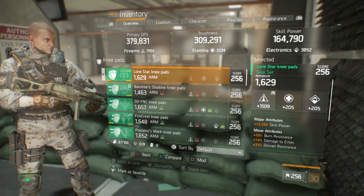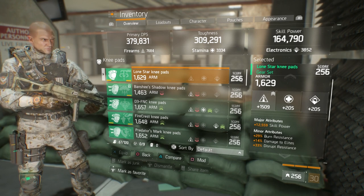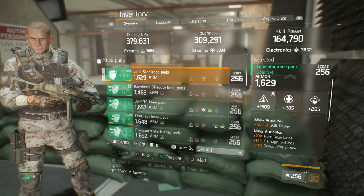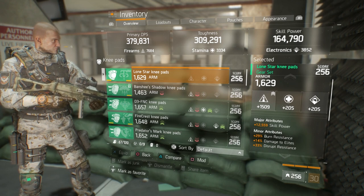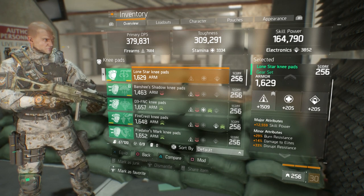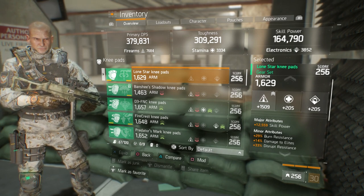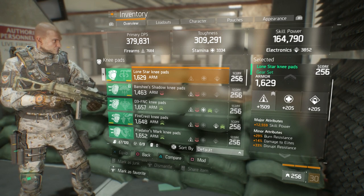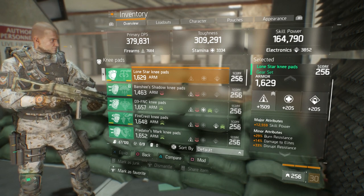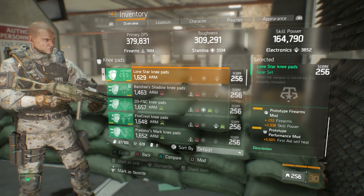Moving on to the knee pads — just the best ones I had. Good main stat and good armor at 1629. The major attribute is skill power, though you can substitute skill power for health. For a solo build, I try to stay around 300k to 315k toughness. Especially when utilizing a Specialized Backpack, it adds to your skill power, and anything above 155k skill power is sufficient for any build. Rolled with skill power, burn resistance, damage to elites, and disrupt resistance. Mod slots: 253 firearms, 2938 skill power, and 5.5% first aid self-heal.